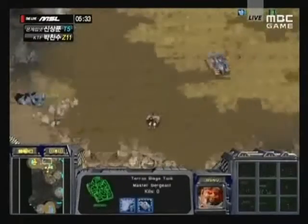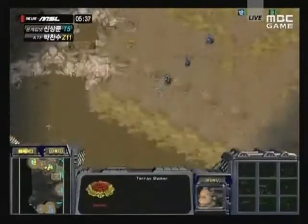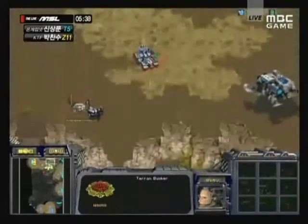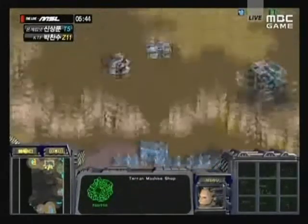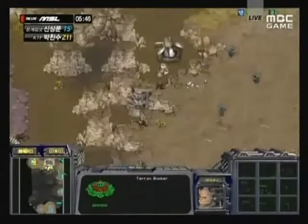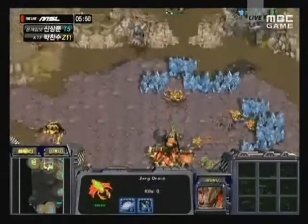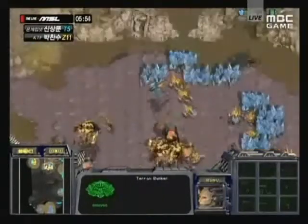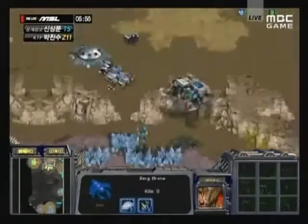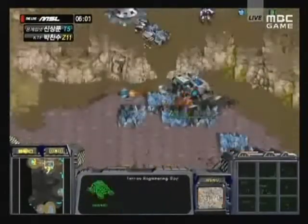Lita looks like he's actually setting up behind Luxury's base with a siege tank, and he's going to set a bunker down there as well. He's going to be able to attack that mineral line of Luxury's - those drones are going to get shelled. Luxury is going to have to pull those mining drones back, and that is going to be a serious blow to his economy. Lita with just masterful play in this game.